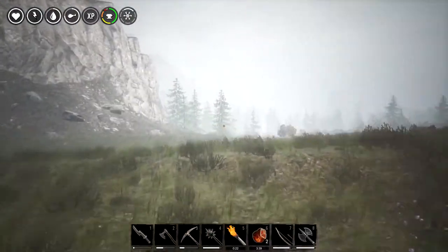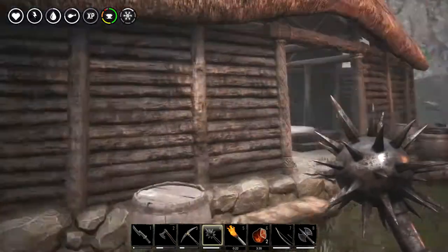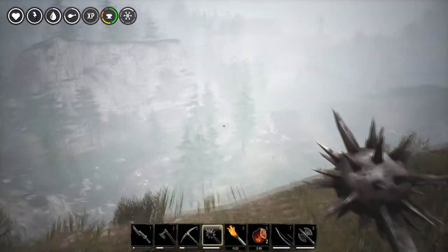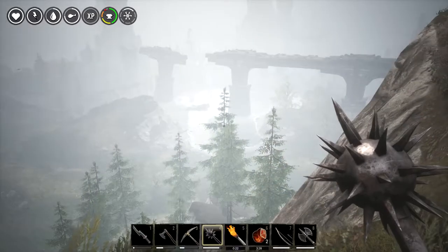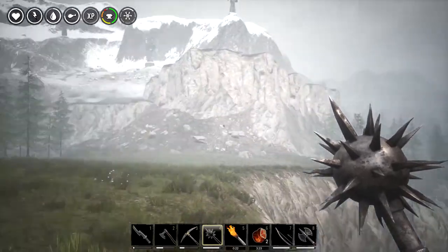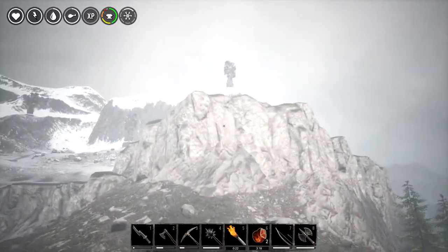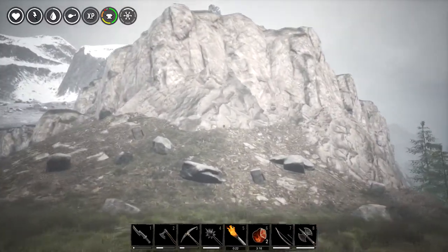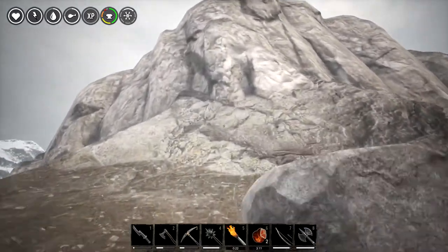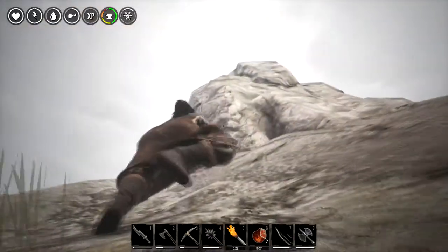Beautiful place to set up shop though — I would have totally turned my window that way. There's really nothing here. There's the broken aqueduct off to this way. I kind of like this view up here — we explored Freya's Hovel, and I think this is where our advanced housing will go.